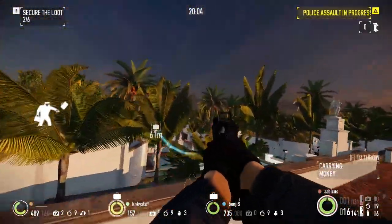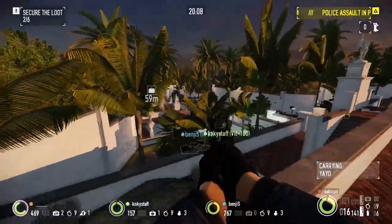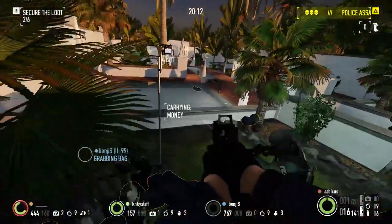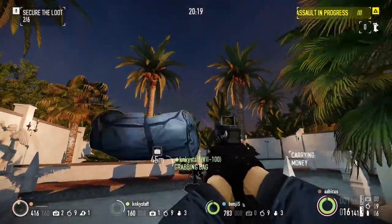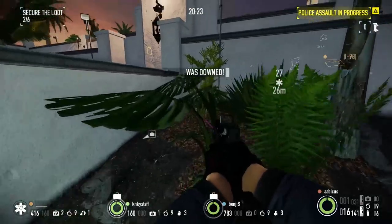Starting with number 1: Transporter Basic will only cost 2 points and 1 prerequisite point to unlock, and it lets you throw bags twice as far. Considering how many heists in this game require running huge trains of bags for the escape van, Transporter Basic will shave entire minutes off the most dangerous part of the heist. If you run a high armor build, you should probably grab Transporter Aced as well, which reduces your armor speed penalty while carrying a bag. But if you run a low armor build instead, take a look at number 2.